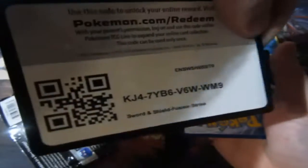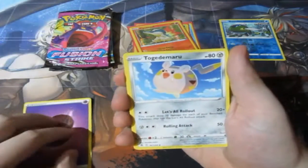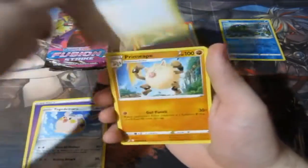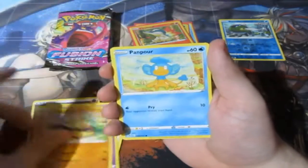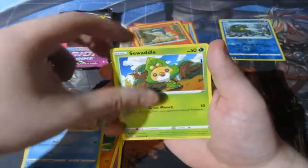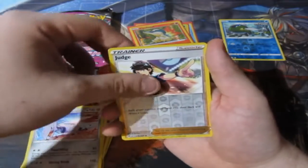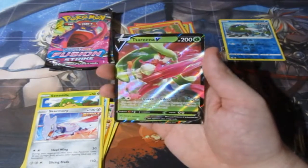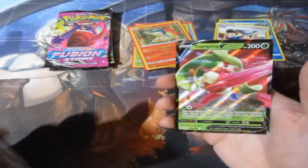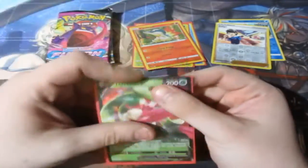Here's your code. Let's have a look at pack two — Psychic Energy, Togedemaru, Schoolboy, Primeape, Marwild, Makarita, Pampor, Sweddle, Irversible Skarmory, a Reverse Foil Judge. Oh nice — we got ourselves a Tassarina V! She's a through it. We got ourselves a V card. That is very good, very nice.